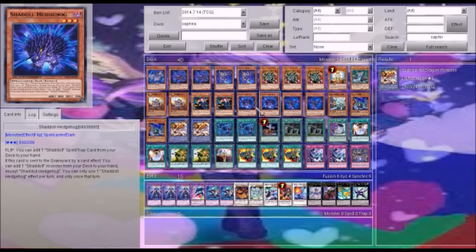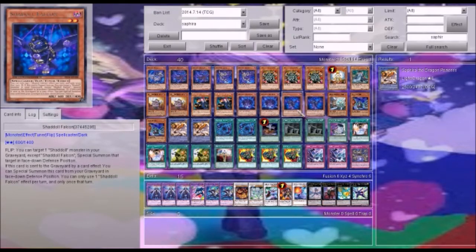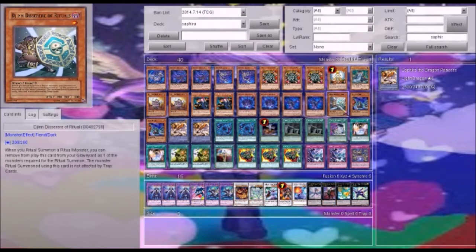We have Hedgehog to search. Falcon to cycle and allow for more draw power with Beast. And then we have Desir — Desir will make Sephira unaffected by traps. Now the key thing to note is that Djinn Releaser and Sephira only equal 4. So when you go to summon Sephira, you will be able to dump another Shadal card or any other card that you might have in your hand to go with it.